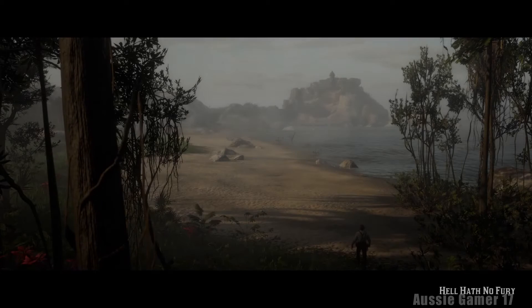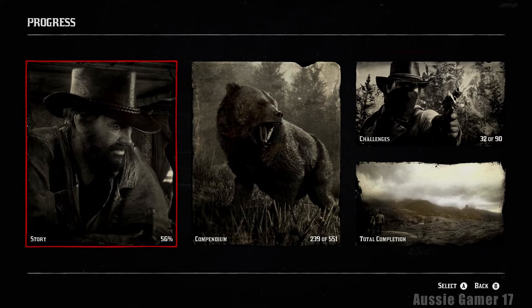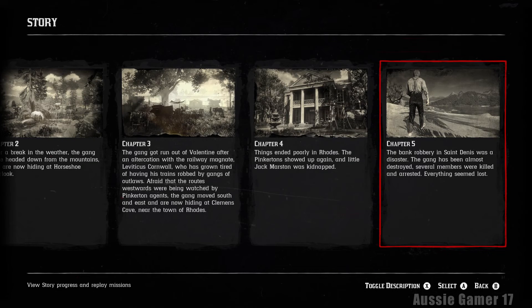Moving straight on to the next mission. I don't think we got the gold but let's check - pause the game, go into progress, into story, chapter five. Nope - we certainly did not. We didn't complete it in the time limit, and it says we didn't even get the headshots. I'd love to watch that back because I thought I killed them all with headshots. But anyway, we're going to move on.